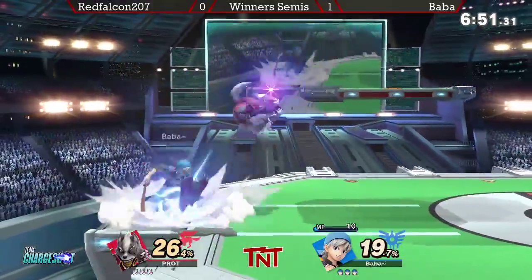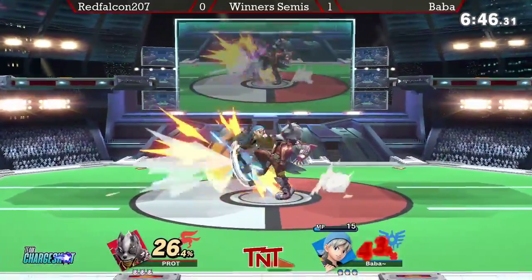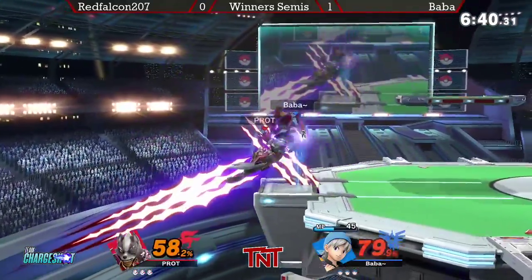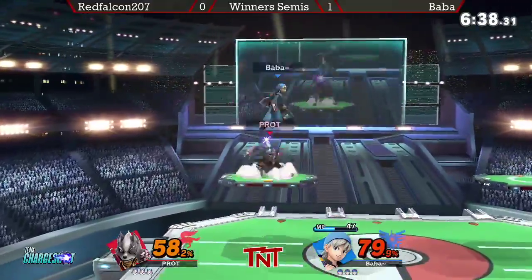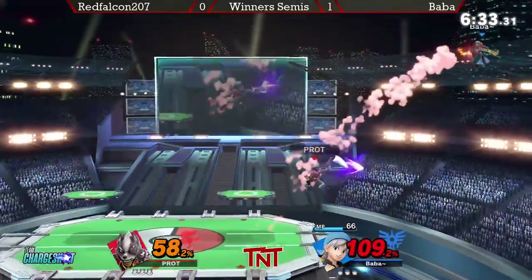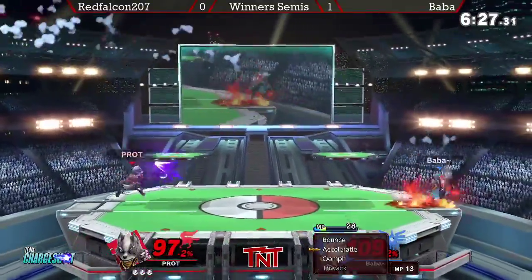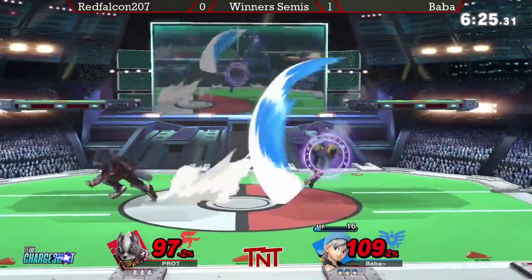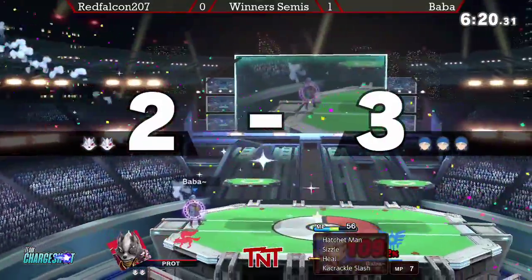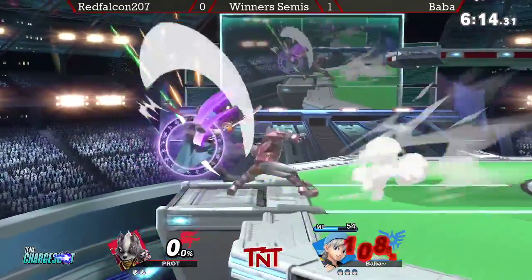Baba immediately shooting off all his MP to start game two, but he does have stage control so it's not too bad. Just like that — one dash attack and that MP is no longer a problem. Baba reclaims center stage, but Red Falcon — Wolf — with the burst option, there's the neutral win. And he catches the double jump with the back air. Baba, once again, taking the first stock.